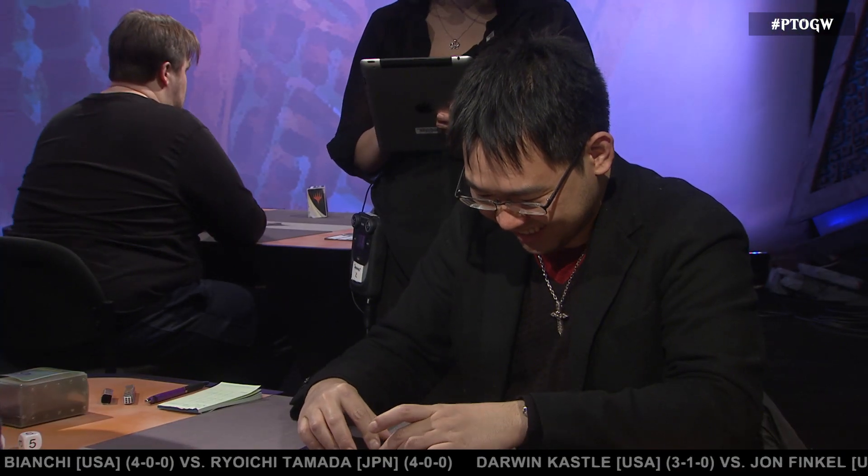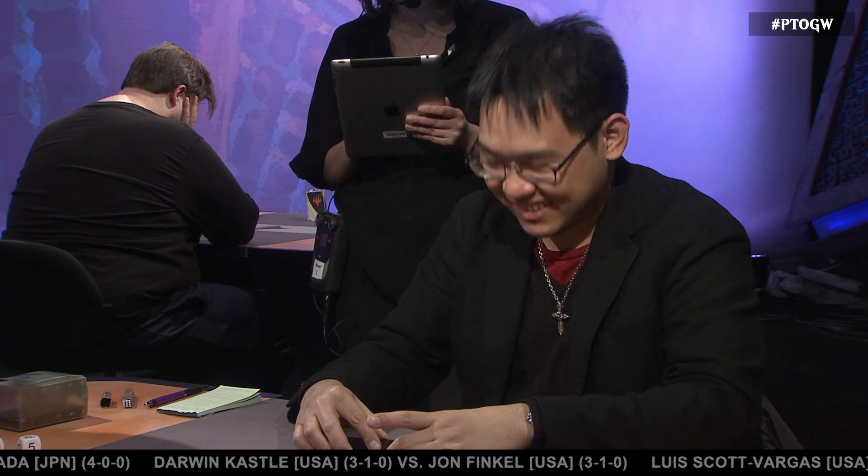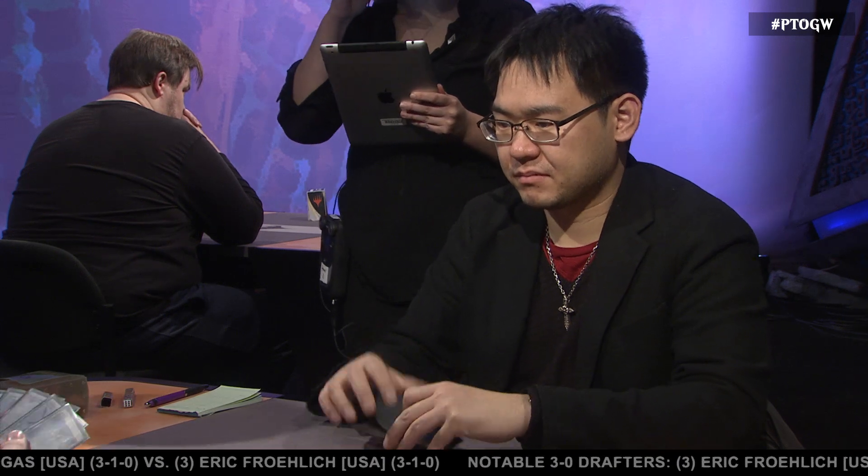We're going down to our first match between two Japanese Hall of Famers. There we see Shuhei Nakamura. He's playing with Team Channel Fireball and was potentially looking at skipping this Pro Tour — one of the first he hadn't made it to in a long time — until he made top eight of a recent GP. He 3-0'd his draft and is here with an Eldrazi deck. This Channel Fireball Eldrazi deck is super cool. Of course it's got the classic Eldrazi mana base of Eye of Ugin and Eldrazi Temple, but the real innovation is the addition of Simian Spirit Guides and Chalice of the Void. He's up against Makihito Mahara on burn, looking to be very aggressive.